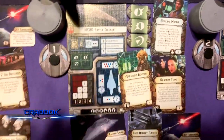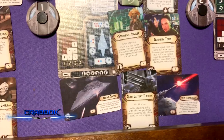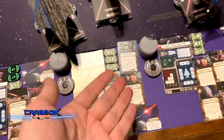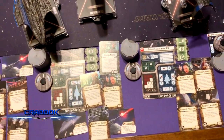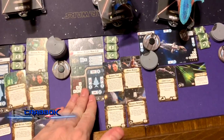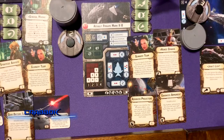The MC-80 Battle Cruiser has Leading Shots, Quad Battery, XI-7, Strategic Advisor, Gunnery Team, and General Madine. Sean is very, very good with Madine, and this is our first Armada battle report in a while so I think he went to a classic. He hasn't played a whole lot lately but tries to play as much as possible — he'll probably play some at Gen Con.